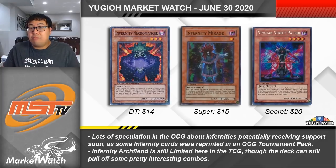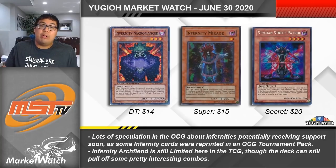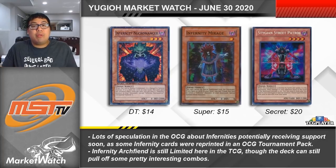Despite Archfiend and Barrier still being limited, people are jumping on Infernity cards here in the TCG as well. Infernity Necromancer is a really key card — it isn't a hard once per turn, and you can use it to summon out Archfiend from your graveyard every time it hits the field. The DT version is about $14 a piece. Infernity Mirage from Shining Darkness has actually never been reprinted and is going for about $15 a piece. It's been around $8-$10 for a while, but it basically allows you to use Archfiend twice by bringing back both Archfiend and Necromancer — making it potentially really strong if the deck gets its suspected support.